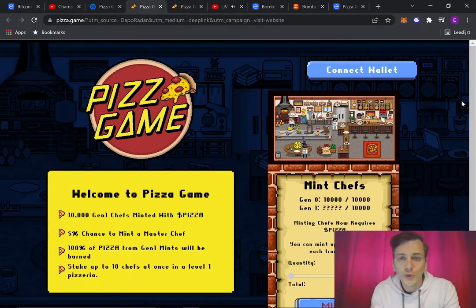What's up guys, my name is Joey and in this video we'll be discussing the play-to-earn game Pizza Game. I believe it came out around five days ago. Pizza Game is highly inspired by Cookie Clicker, which was an auto-clicker game where you click on the cookie to gain another cookie, save up cookies, buy a cursor, and it automatically clicks to generate more cookies — and you upgrade from there.